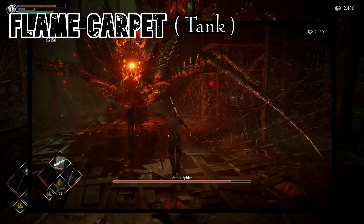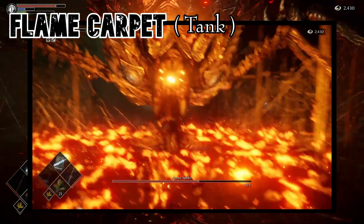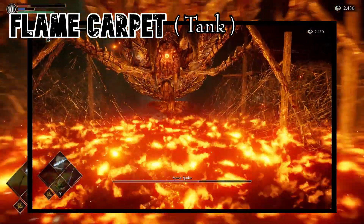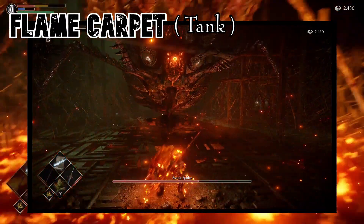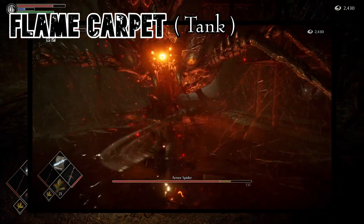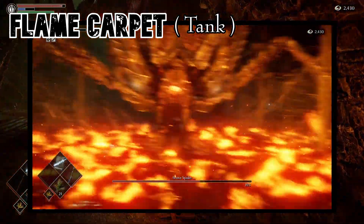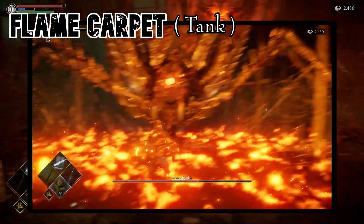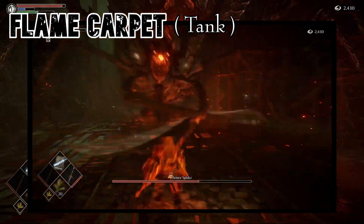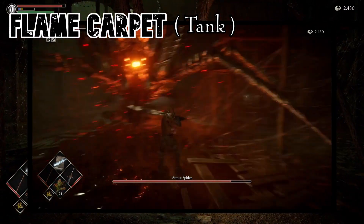That being said, there is also the possibility of tanking this attack. If you have the necessary fire resistance, health, and Balls of Steel, instead of running, attack the Armor Spider. You will get a lot of damage on the Spider, but also a lot of pain. The Flame Carpet will knock you down and deal two stacks of damage. Heal as soon as you get up, and the Flame Carpet will deal another stack of damage and knock you down again. Heal once again when you get up and continue the fight.